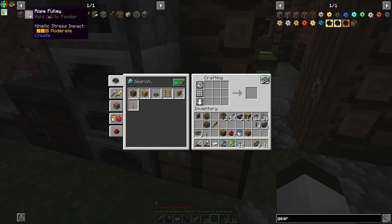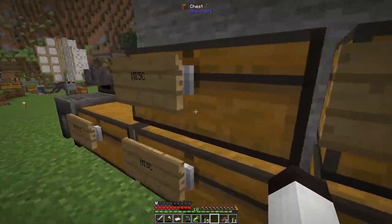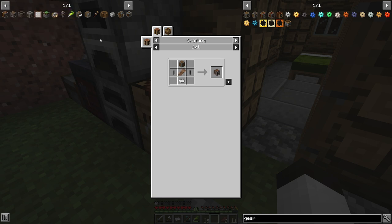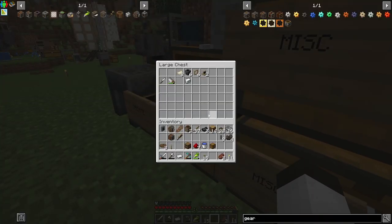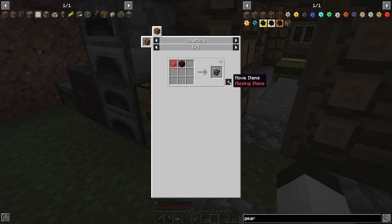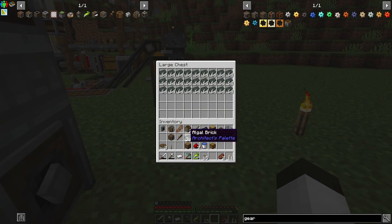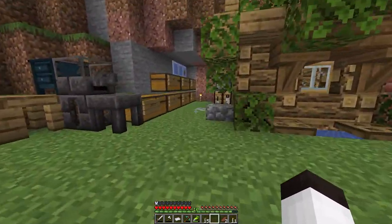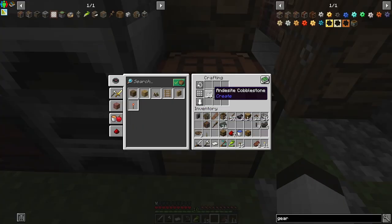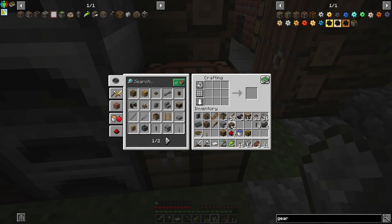The rope pulley itself needs andesite casing, shafts, an iron sheet, and some rope. I don't have quite enough casing — I need another andesite alloy, which we aren't making yet, but we have these bricks and some andesite. Let me grab some andesite cobble from below, make the andesite alloy, then the andesite casing — that gives us two — and now we can make the rope pulley.